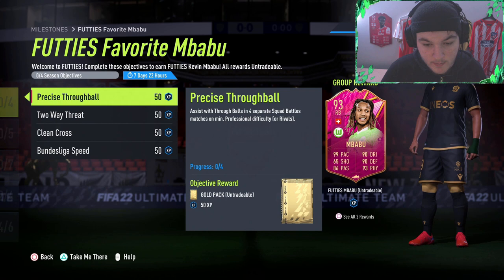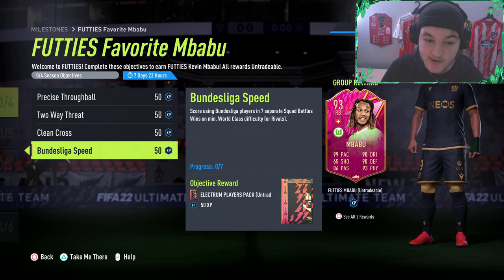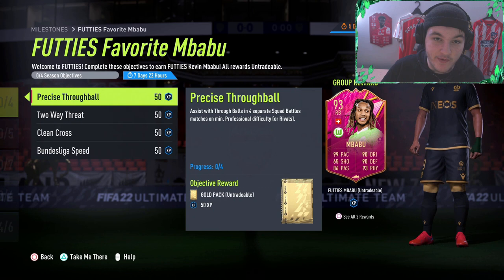This man gets an objective card or an SBC every single year — this dude could probably retire and it's gonna be like FIFA 40 and he's still going to get an objective card. But I will not complain because he is absolutely brilliant in game. Shapeshifters Mbabu, wrong promo. Footies Mbabu objectives, and it's only going to take you seven games to get this card.